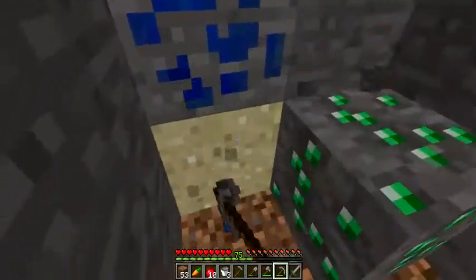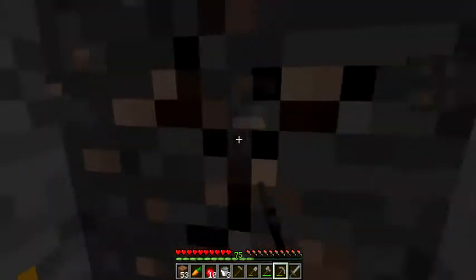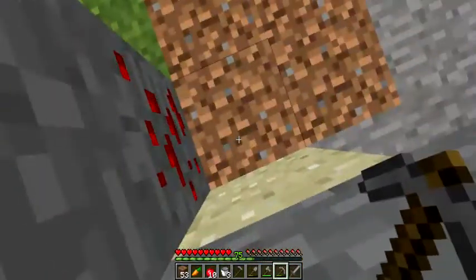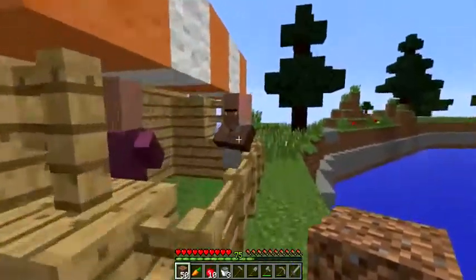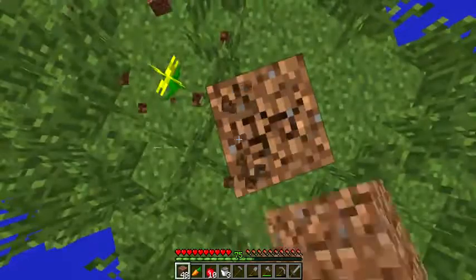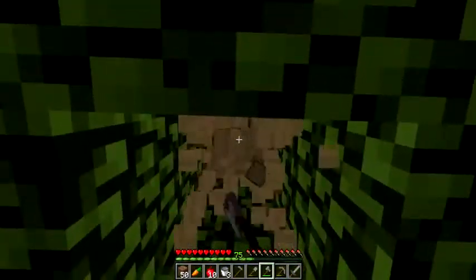Emerald — cool! There are villagers here, but I'm not sure what kind of stuff they have. Here's a piece of iron — I just need one more piece. I'm guessing the sand is here for brewing, maybe? These villagers have bottles of enchanting and emeralds. I'm level 75, so as long as I don't die I should be super fine. And yes, I do remember I was going to get that water.